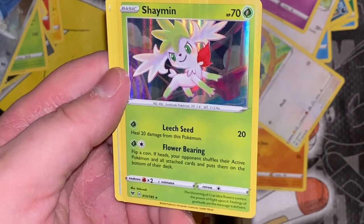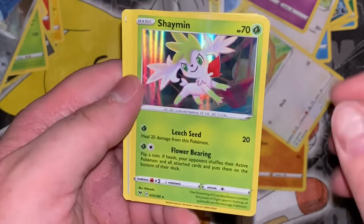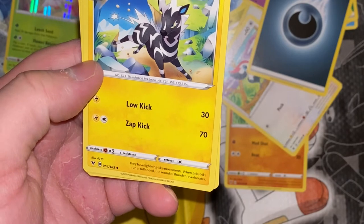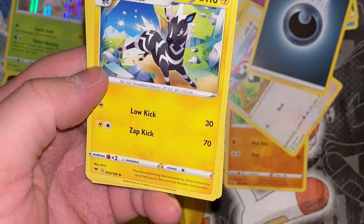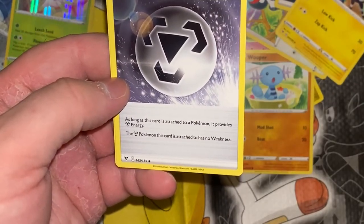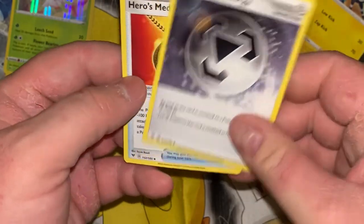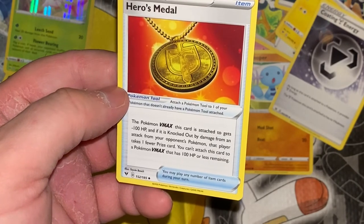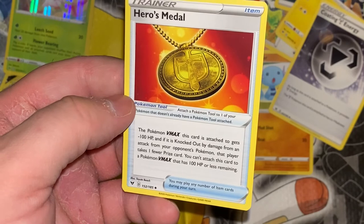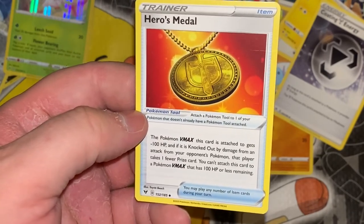It's kind of worthless but at least it's slightly cool. The blooming of grass flowers confers the power of light upon it — feelings of gratitude are the message it delivers. Dark energy again. Zebstrika evolves from Blitzle — they have lightning-like movements; when Zebstrika runs at full speed, the sound of thunder reverberates. Coating Energy: as long as this card is attached to a Pokemon it provides colorless energy, and the Pokemon this card is attached to has no weakness — well, there you go, that's pretty cool. And Hero's Medal: the Pokemon VMAX this card is attached to gets minus 100 HP — that's ridiculous — and if it's knocked out by damage from an attack, that player takes one fewer prize card. You can't attach this card to a Pokemon VMAX that has 100 HP or less remaining. This is dumb — why would you want to use this? Yeah, they take one less prize card — I think you normally take two, so I guess they're just taking one now, but you're setting them up to be able to do that by dropping 100 HP off yourself.